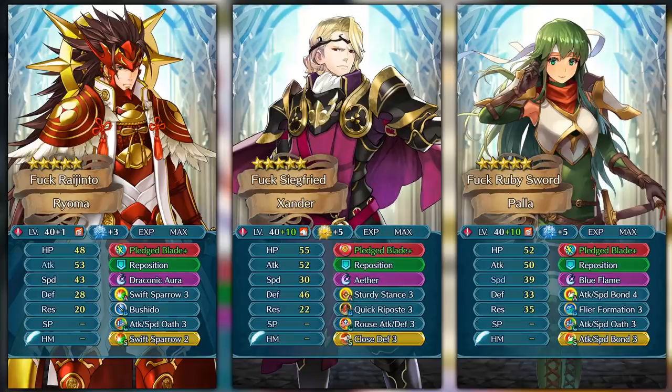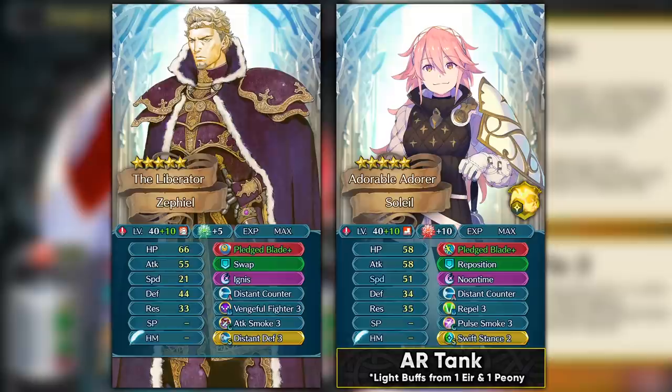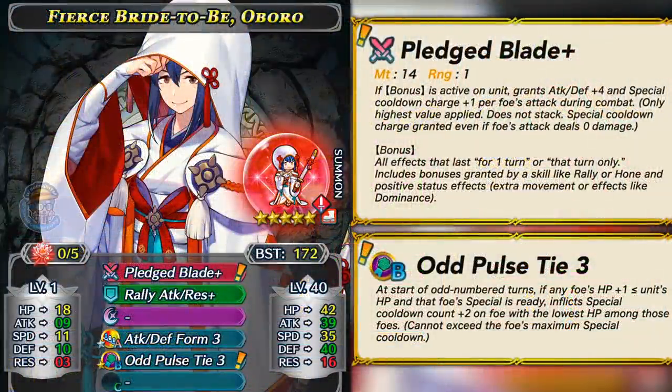There are units with preferred weapons that aren't the greatest — Palla is among them, so she can run a mixed phase build with Blue Flame and Dual Pawn skills, which can be nice with Flyer formation. Armor units with Bold Fighter and Vengeful Fighter have really good synergy with this blade because you get special cooldown on the foe's hits with this weapon, and with Vengeful Fighter and Bold Fighter you get special cooldown on your attacks — so they go perfectly together. You could also run this on a unit like Soleil, who doesn't have a preferred weapon, and she can function as a tank and instantly retaliate with Noontime to heal HP. Oboro dumps her resistance and has fantastic top-tier defense at 40 base, workable speed at 35, and really high attack at 39 — one of the higher attack stats for Sword Infantry — making her a physical melee specialist with high defense and attack.